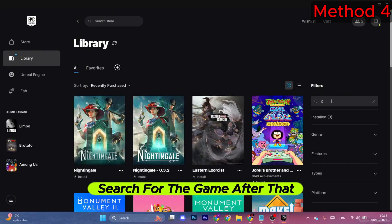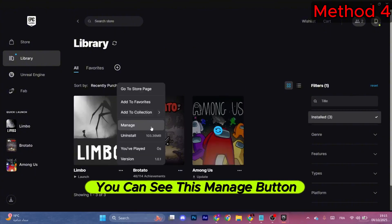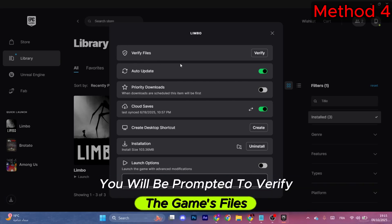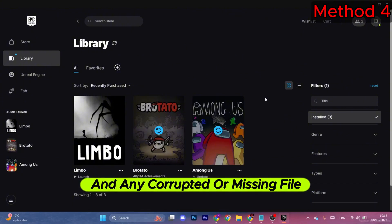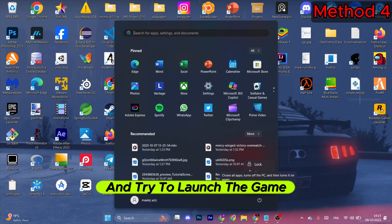Once the launcher opens, go to your library and search for the game. Click the three dots next to it, then select Manage. You will be prompted to verify the game's files — click Verify and wait. The verification process will begin and any corrupted or missing files will be recovered. After that, safely restart your computer and try launching the game again.